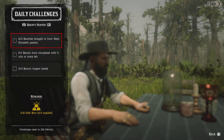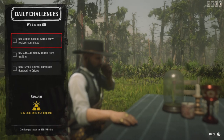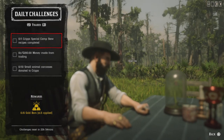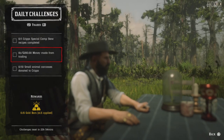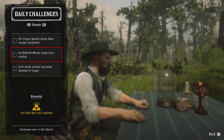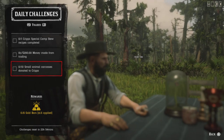For one great special camp stew recipe, go to your stew pot or a friend's stew pot and create a top-tier stew above Superior — they'll have names like Chocolate Game Chilies or San Denis Stew. For two dollars made from trading, once your cart is worth at least two hundred dollars, make a delivery and get there safely. For 10 small animal carcasses donated to Cripps, donate any small animals that fit in your satchel.